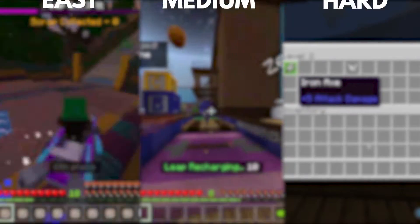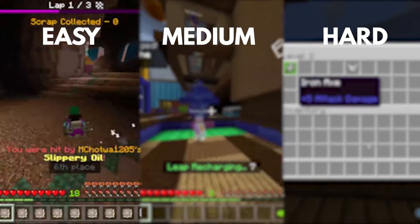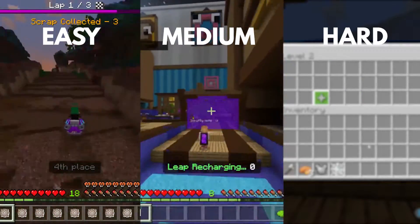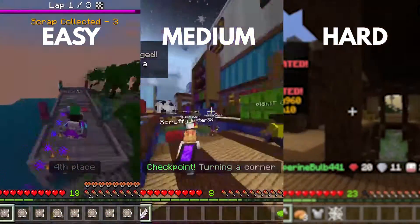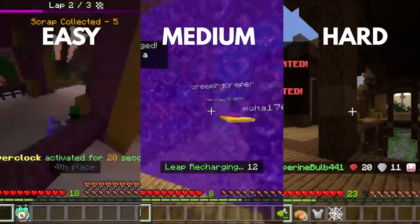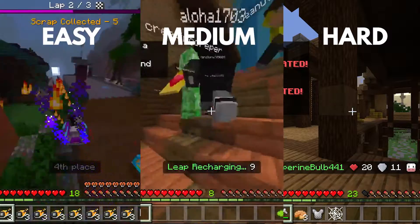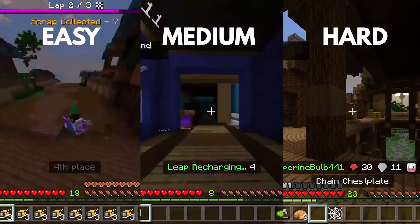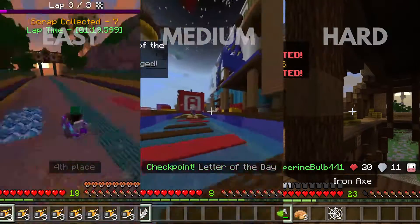Big thanks to PXN for sponsoring this video. Now let's get into it. I decided to complete a challenge on three different mini games. The first, easiest one being a real racing game on Galaxite — the challenge is to win a race. Then for the second game we have Death Run, which is medium difficulty, and the challenge is to finish in the top five. Then for the hardest challenge, survival games, where I have to get a kill using a steering wheel.